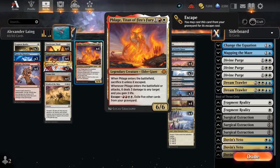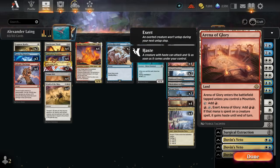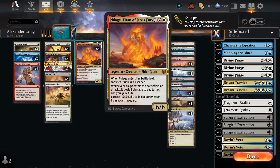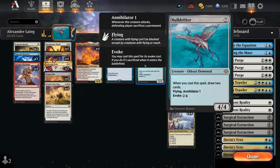We get to keep the 6/6 Elder Giant on the battlefield, and when it attacks it can still deal three damage to any targets and gain three life. We even have Arena of Glory in our mana base so we can potentially exert the arena and immediately attack with Phlage to still get that three damage and gain three. Another creature excellent alongside Thrall and Torpor Orb is Null Drifter.